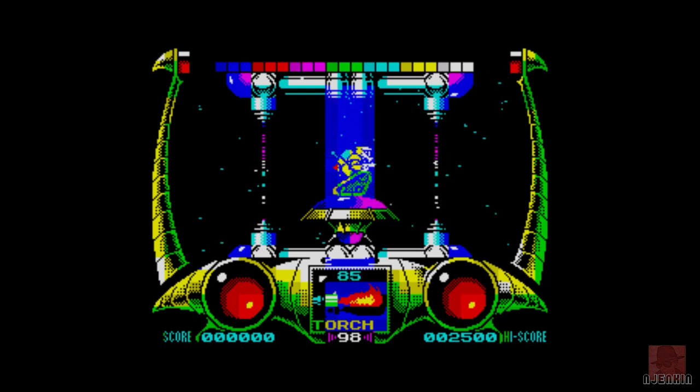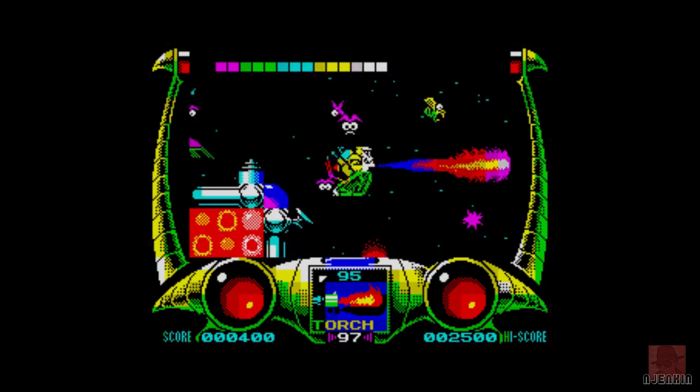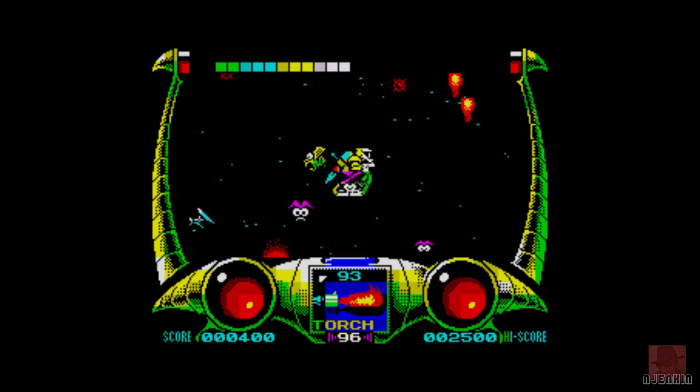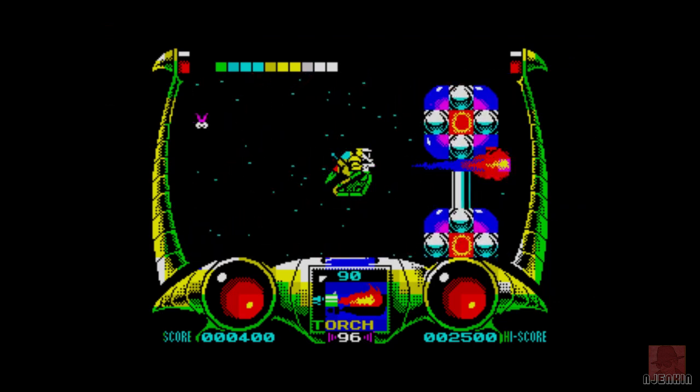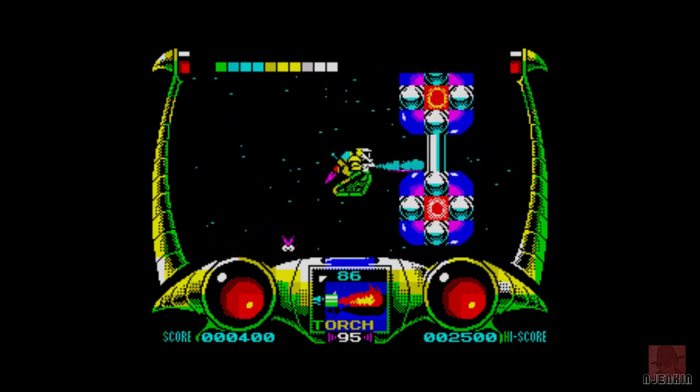A shield is across the top there in those coloured blocks. We've got a choice of weapons we can pick up. We've got Torch at the moment powered up to 99. We can change that to a shield. I think there are turbo things that go on. Notice the whole screen is scrolling rather than the character on a flip screen, so it's doing quite a lot here already for 48k.